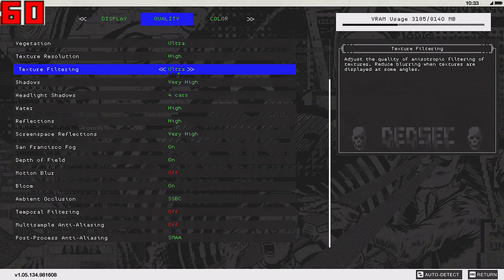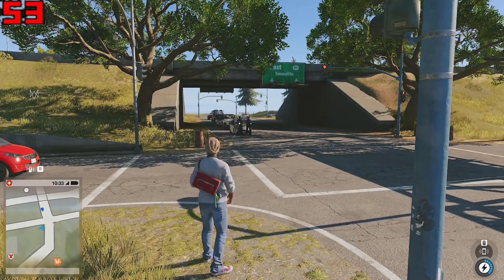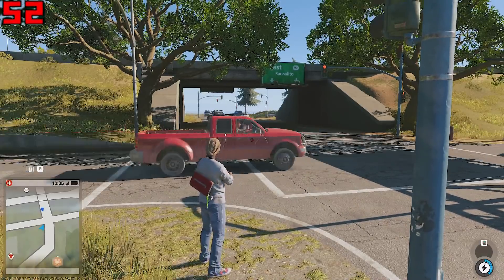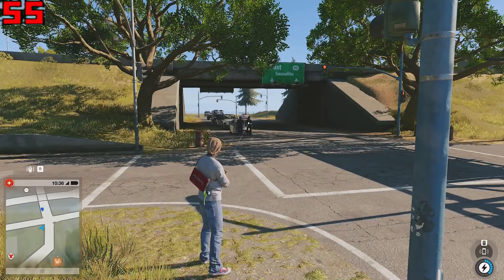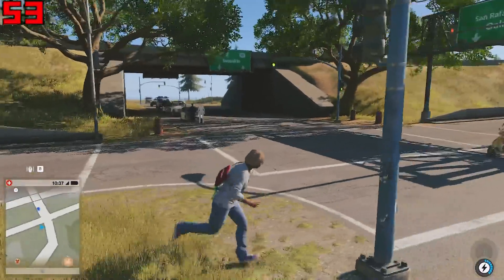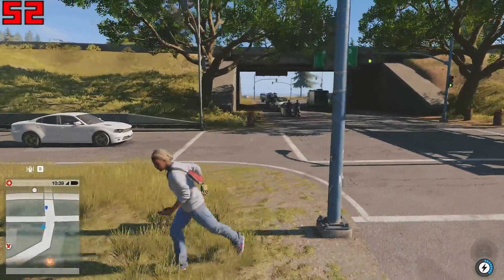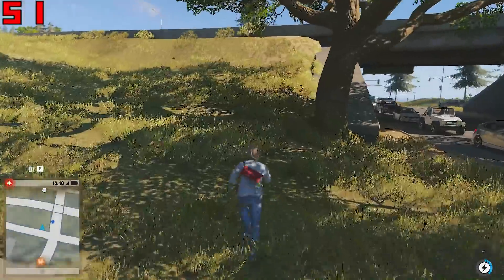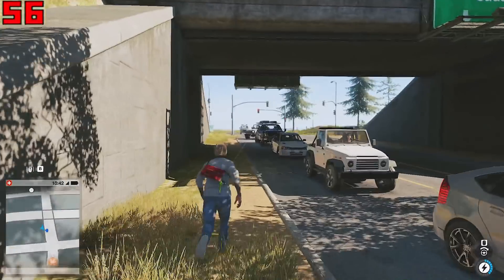These are the graphical options you can use with Watch Dogs on the RX 480 to max your GPU out to 100% and get close to 60 FPS without recording. One thing I notice often is that this game maxes out the CPU most of the time — my CPU is at 100% and my GPU throttles in performance. This game is a huge CPU hog. Nonetheless, these settings will get your RX 480 maxed out at 100% and close to 60 FPS at 1080p resolution.